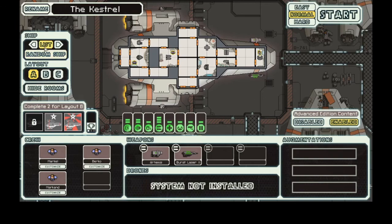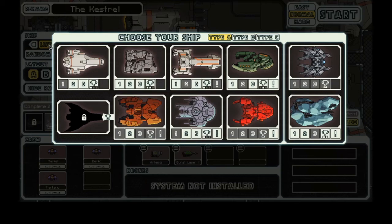Alright, so I didn't get any suggestions from the last video, which means we're just going to go with a random ship this time and see how far we get. So I have my trusty rusty D10 here. Of course, we'll be ignoring any sixes because we don't have that ship yet. Someday.